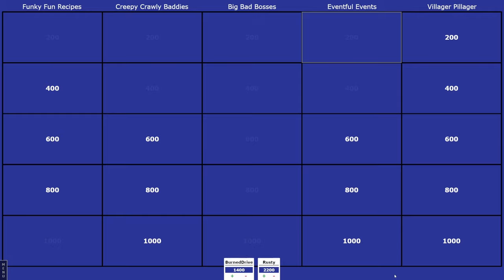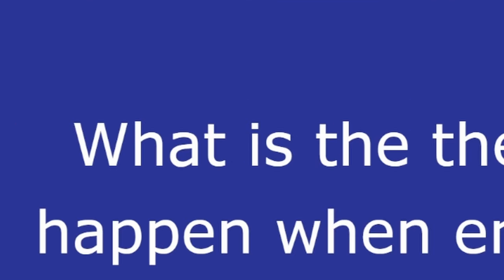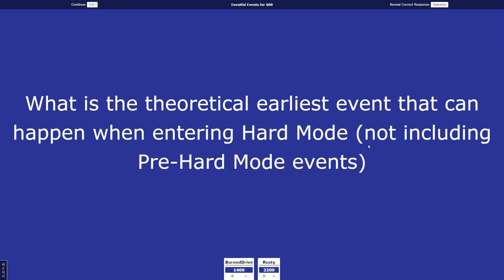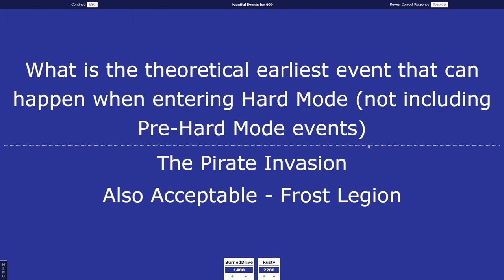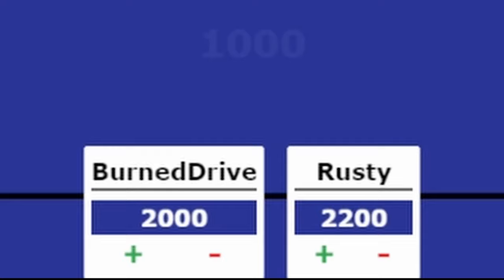Burn Drive picks Eventful Events for 600. What is the theoretical earliest event that can happen when entering Hard Mode, not including free Hard Mode events? Neither of you waited for me to finish — I said that in the rules! Burn Drive answers Pirates — Pirate Invasion. That is correct! I would also accept the Frost Legion. Point recap: Burn Drive with 2,000 points, Rusty headstrong with 2,200 points.